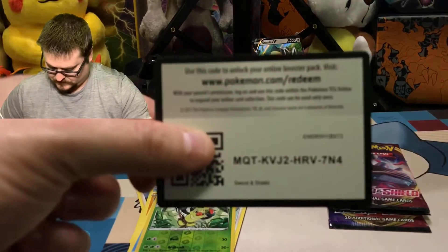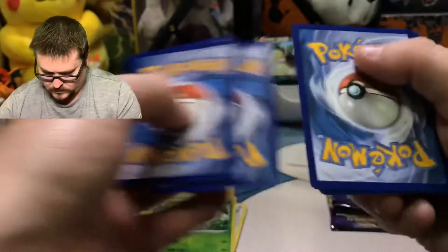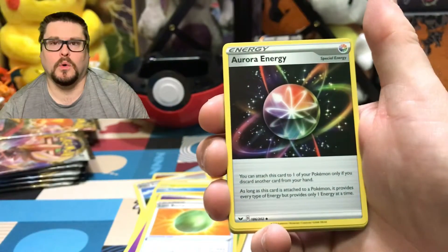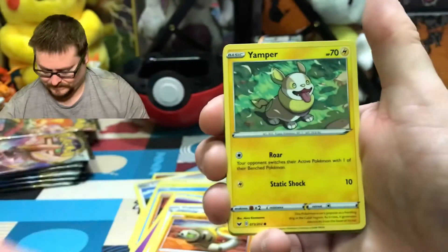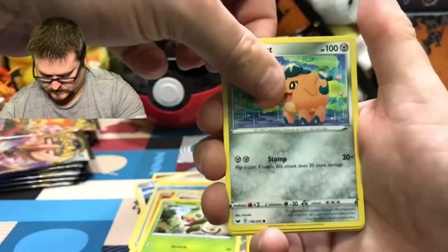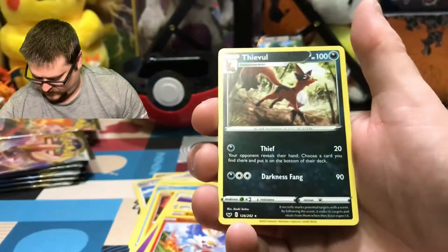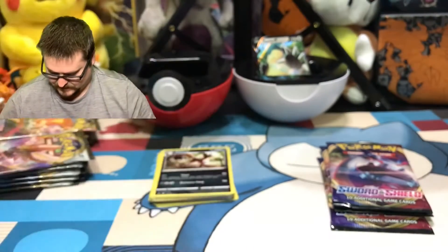I can't focus. We have a Psychic Energy, a Lum Berry, Aurora Energy, Dubwool, Silicobra, Yamper, Grookey, Copperajah, Boltund. The Reverse is a Scorbunny, and the Rare is a Feebas. I always wondered kind of what Nickit would evolve into. All right, next pack.